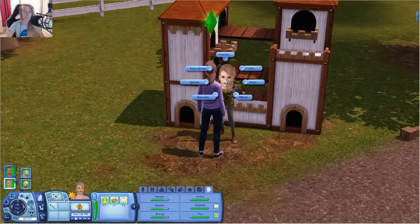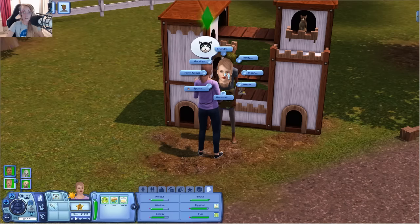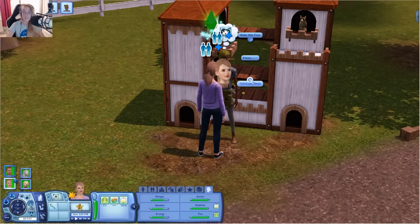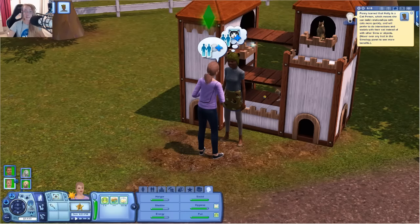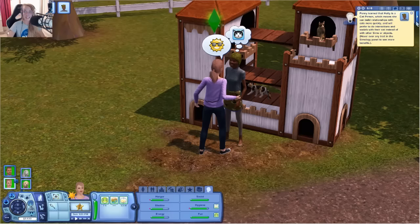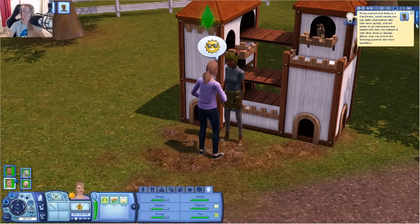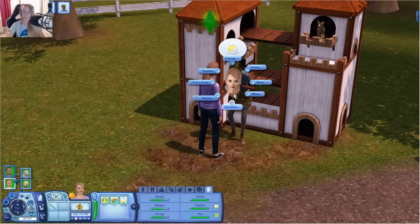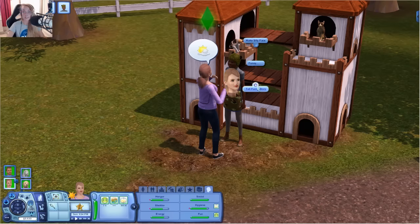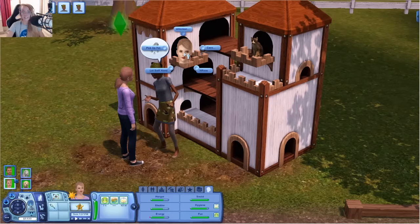Yes, girl! She's a special cat person — enthused about cats. Clearly she's a cat person, she's got a cat hat on — what's not to love? We'll get to know her a little bit and tell her a funny story. Penny learned that Hetty is a cat person, which means she can build a relationship with cats more quickly and will prefer interactions with cats over other sims or objects. We've literally just made a friend because she's into cats like we are — that's hilarious!